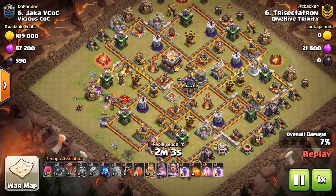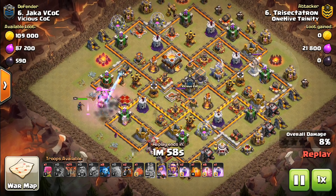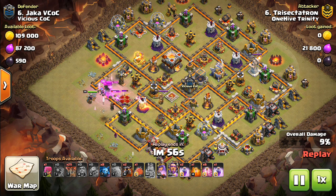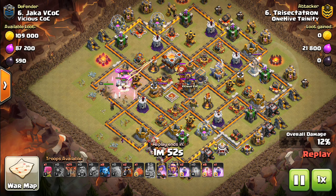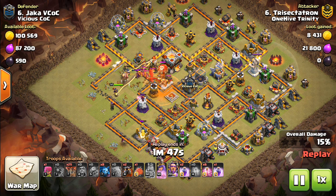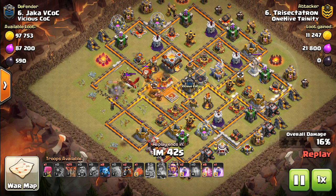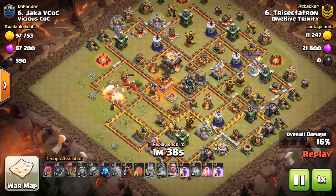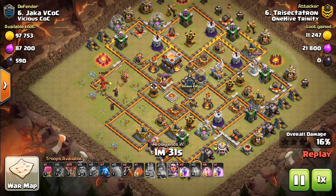Right here, the Wallbreaker almost died to the Tesla, but luckily it locks on to the King. In goes the Golem, the Heroes behind. A small kill squad, but getting Archer Towers, a Tesla, Air Defense, CC Troops, Queen, and Wizard Tower — insane value. This Dragon isn't going to quite go down, but a few minions will finish it off. The Queen just can't quite get it, unfortunately. A nice touch there with the minions.